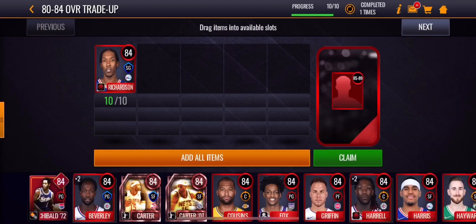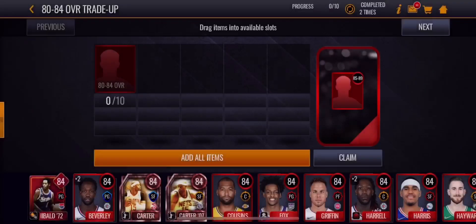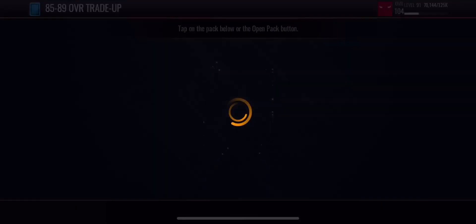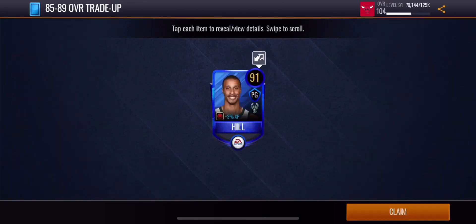Now we're going to be opening up this 85 to 89 overall trade-up pack. Let's say 87, 88 overall — Isaiah Thomas. Now we're heading into these platinum packs. These are the better packs out of the trade-up packs, so let's see what we get — 91 overall George Hill.